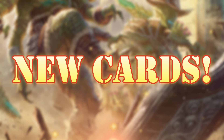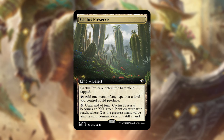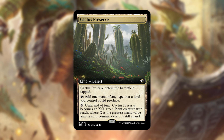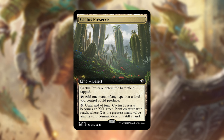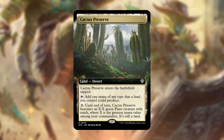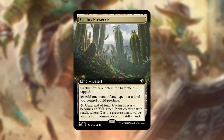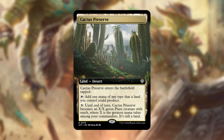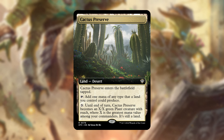Now let's talk about the new cards in the deck. The first is Cactus Preserve, a desert land that enters tapped but lets you tap it to add one mana of any type a land you control can produce. For three colorless, it becomes an X/X green plant creature with reach until end of turn, where X equals the greatest mana value among your commanders — so with Yuma, it's an 8/8 for just three mana. It acts as a Reflecting Pool or a big cactus that can beat people in the face. Either way, great value.